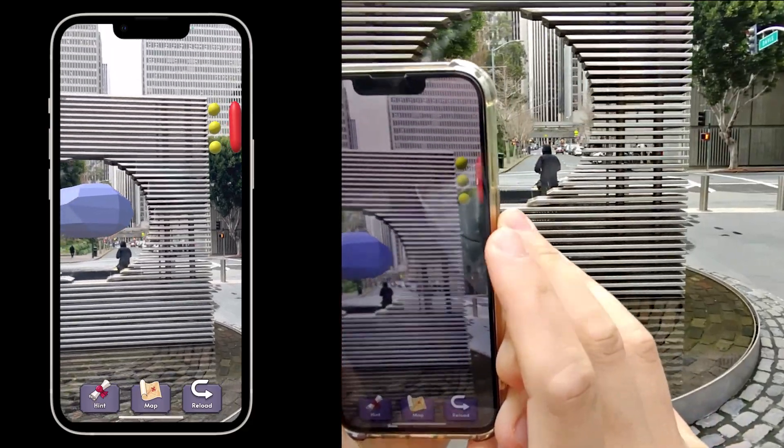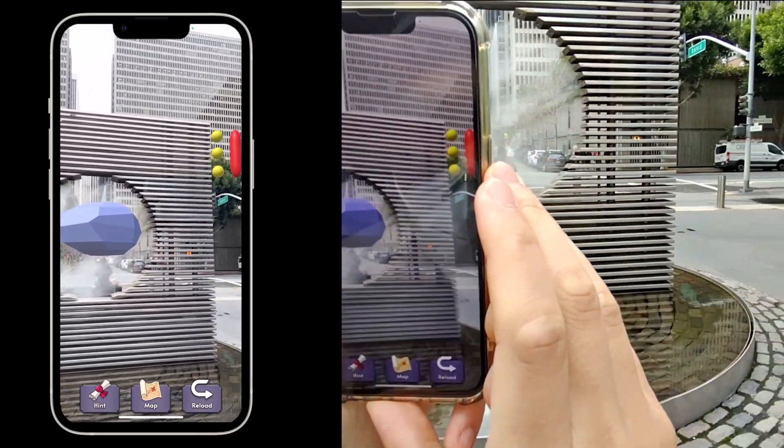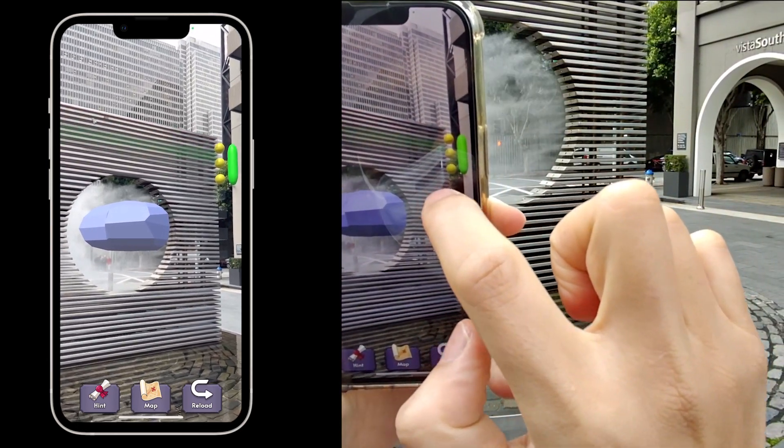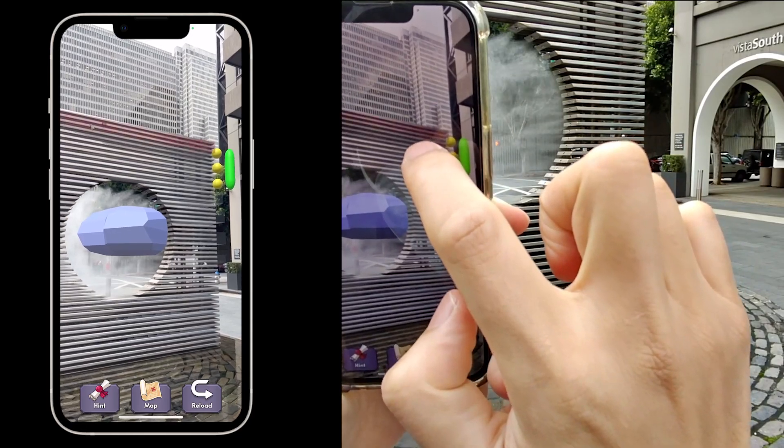As you work on the puzzle, be prepared for a surprise. A mist from the cloud gate is timed to go off at a specific time every hour, turning into a rainy cloud.